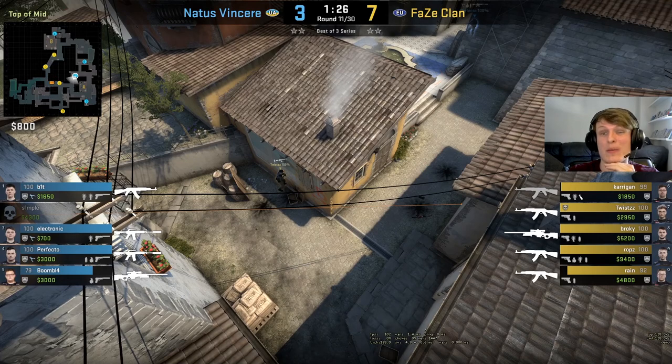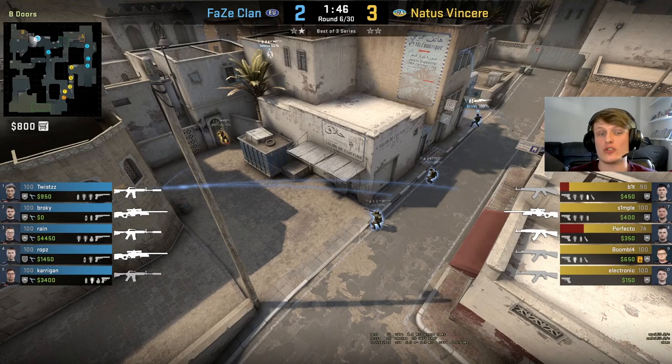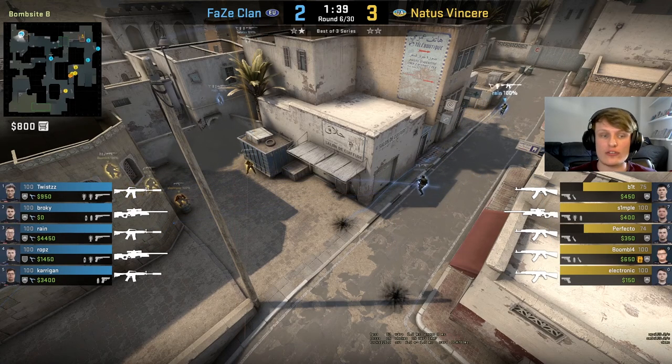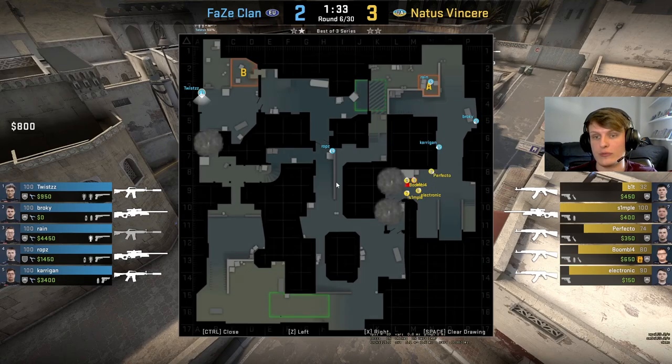All of these things combined with clean trading and spacing meant FaZe Clan ran away with this T side, which was the reason they won the map convincingly. Now onto the CT side on Dust 2. The first aspect to focus on again is how much FaZe made NaVi drain utility early. We're going to see NaVi go for their fairly standard long take, but FaZe don't back down — they fight for it and make NaVi drain more utility than they'd have liked. Lots of flashes coming in, NaVi have to counter-flash a lot, lots of nades coming in.